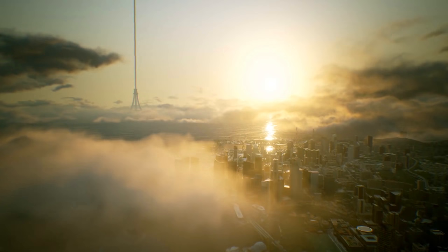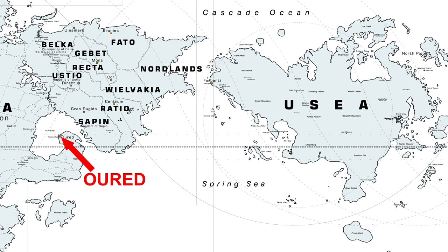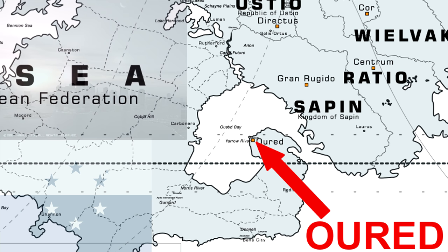As to the location of the elevator itself, comments on the internet point to three main locations: Auret, Farbanti, and Expo City. Auret makes sense because it's Osea's capital, it's on the shore with a large body of water close to it, and being inside Osea's territory it would be easy for Oseans to build it given their very developed space technology — as seen with the Arkbird, the Mass Driver, and also the SOLG.